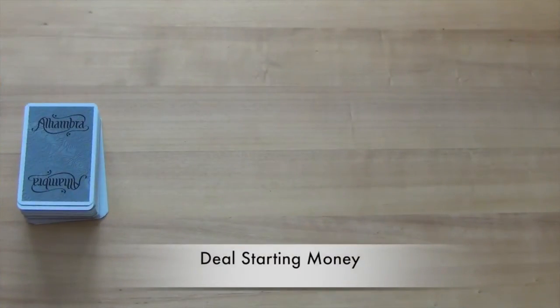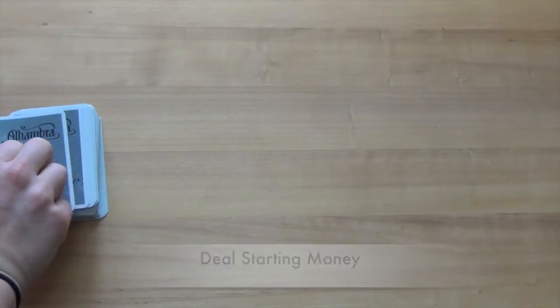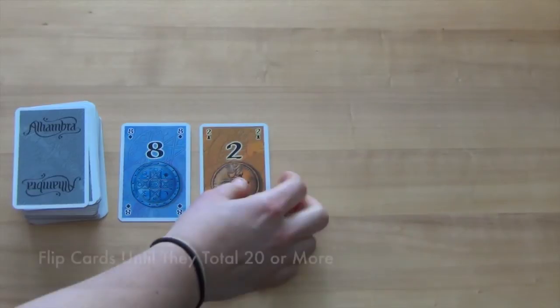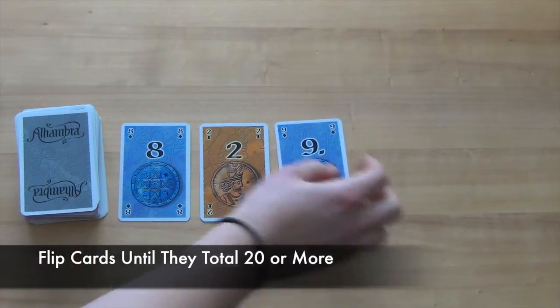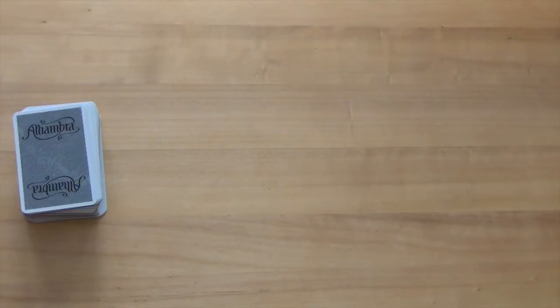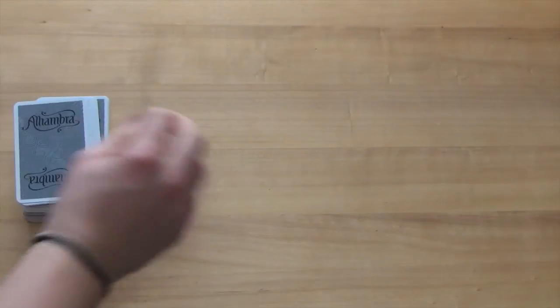Each player will now be dealt their starting money. The cards are flipped up from the deck in front of a player until their total is 20 or more, regardless of the color of the money. When the total is 20 or greater, the player will take their money and the next player will be dealt their cards.